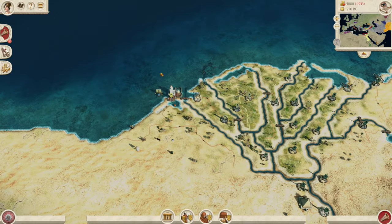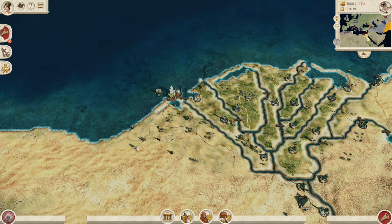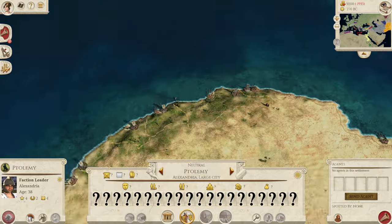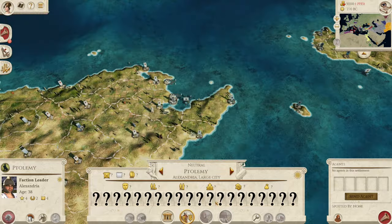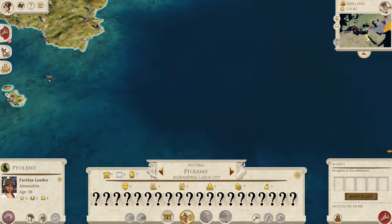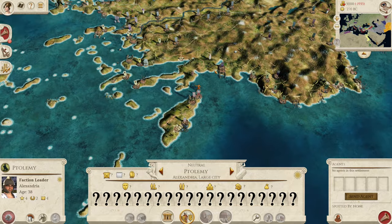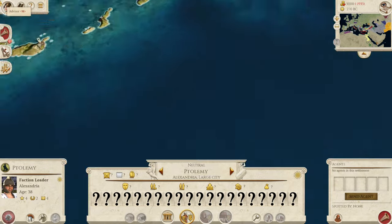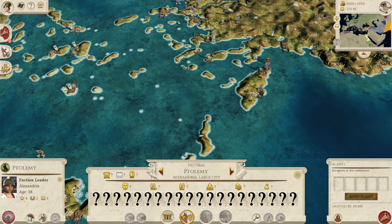Other rogue strategies include going for Alexandria — they do have a big army there but Alexandria is a fantastic settlement — or going for Carthage. As Rhodes you can sail the waves and do what you want with that starting army. My preferred route is something a little bit different, but if you want to go and do some crazy rogue strategies, Rhodes is the nation for you — it is so fun. But we're going to talk about the strategy I would employ, which is going for Crete.